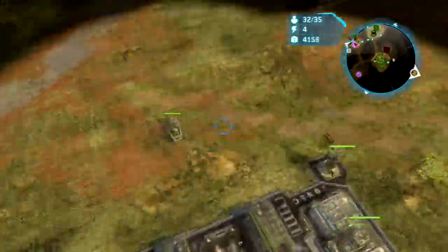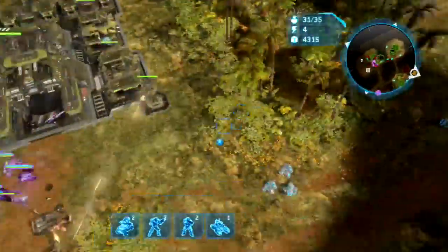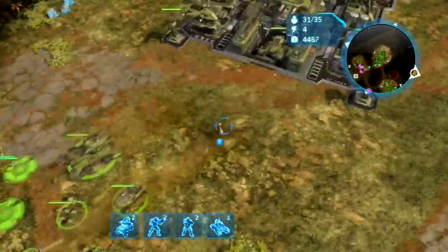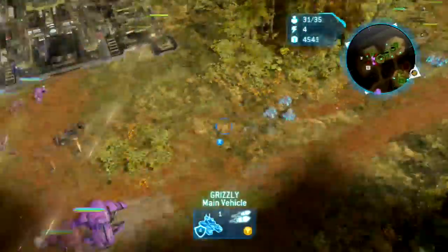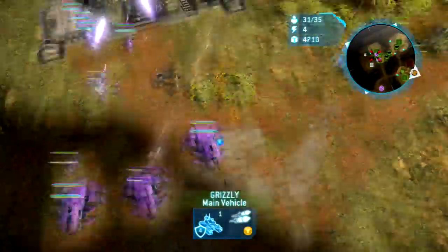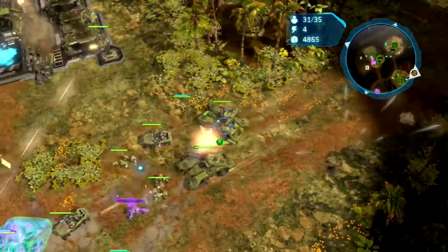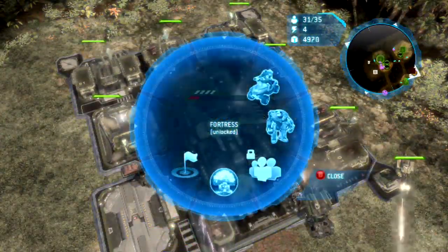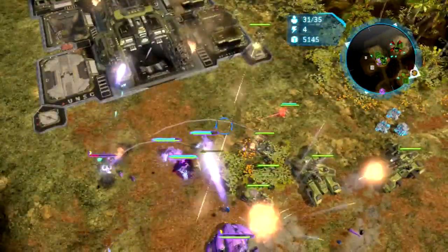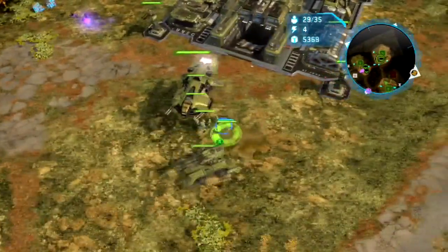We can sort of afford to lose that one — we'd rather not, but okay. We're gonna send that grizzly there to help them too because that would be bad. Let's go! They'll just have regular elites, don't they? We're fine, we pulled them off.